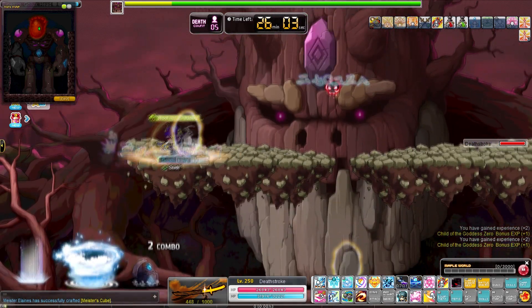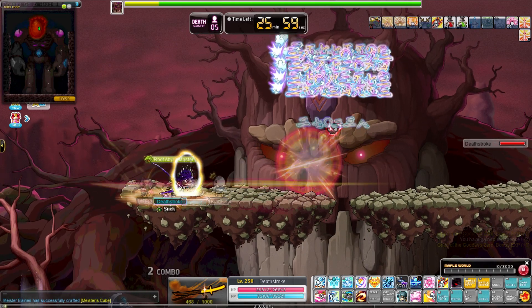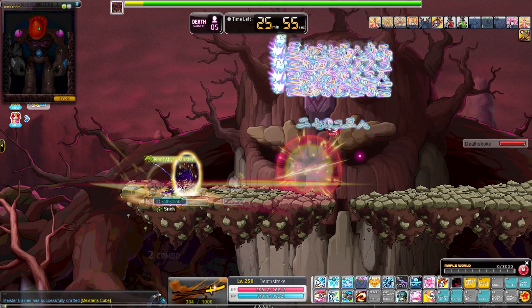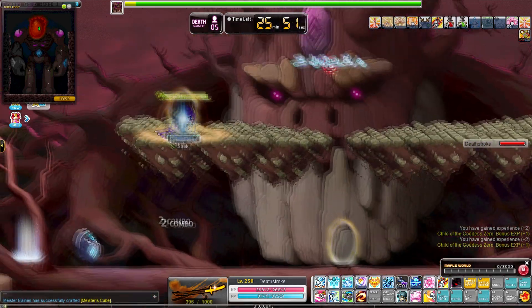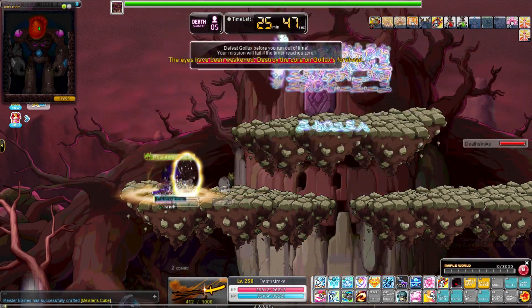Keep doing this until you get him down to the last HP bar, which is the green one. Some things to note: you should save your burst or high damage cooldowns for this last phase, because it's a damage race against the timer.